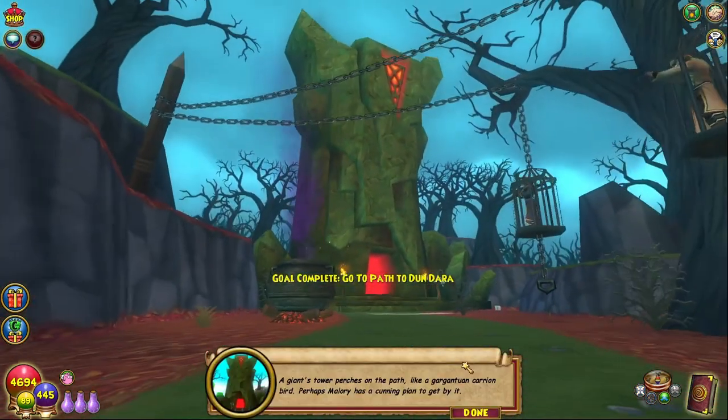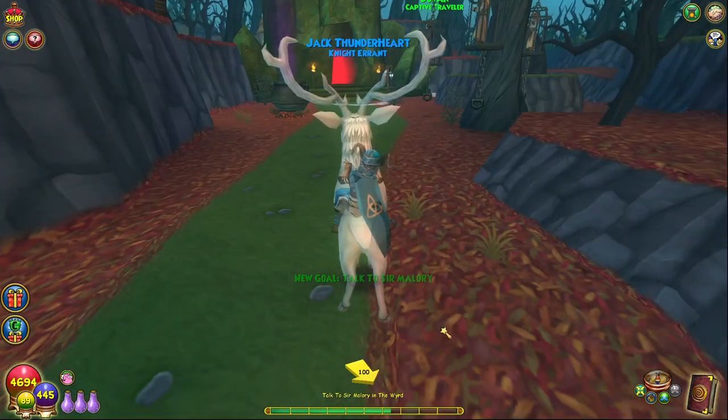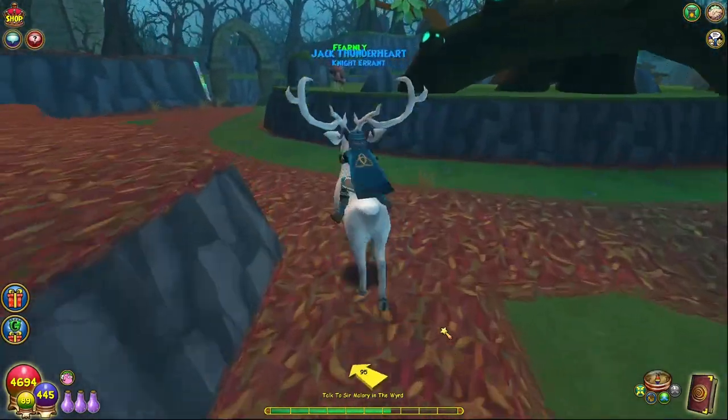A giant's tower perches on the path like a gargantuan carrion bird. Perhaps Mallory has a cunning plan to get by it. I believe this is also where we can get our crafted spells.